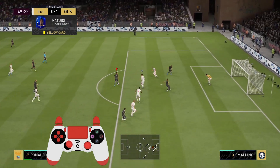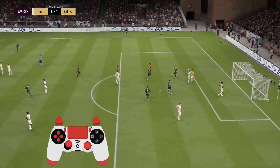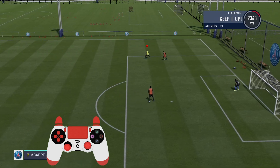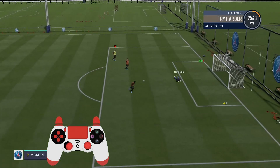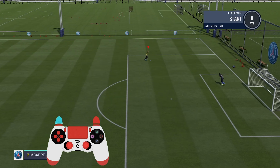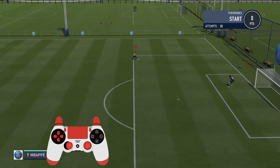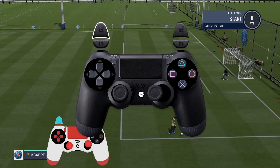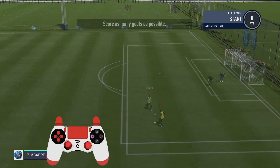The three touch roulette is a skill move that requires at least a four-star skiller. To perform it, hold L2 on PlayStation or LT on Xbox, then flick the right stick to the opposite direction to which you are running, then flick it either up or down depending on the direction you want to exit. So if you're performing it to cut into the box and the box is below you, exit by flicking the right stick downwards; exit upwards when on the opposite side.